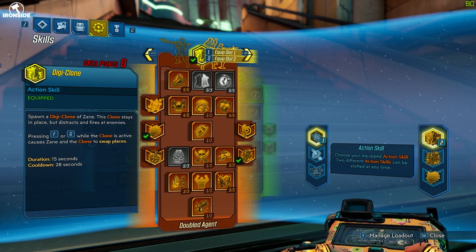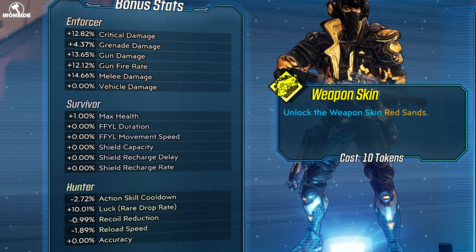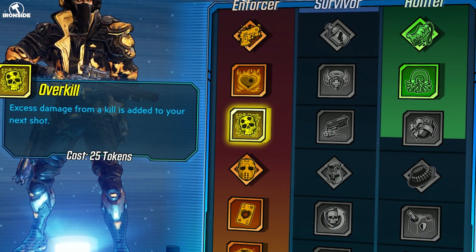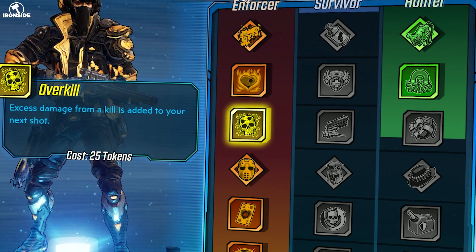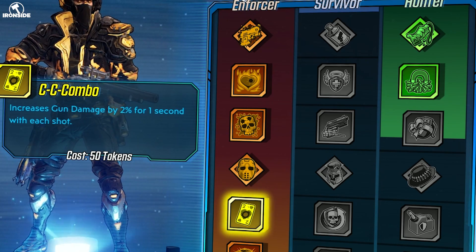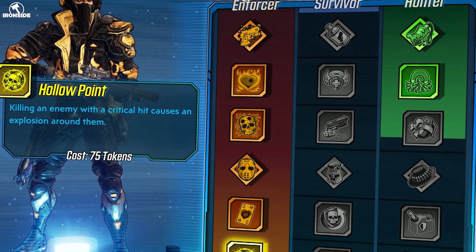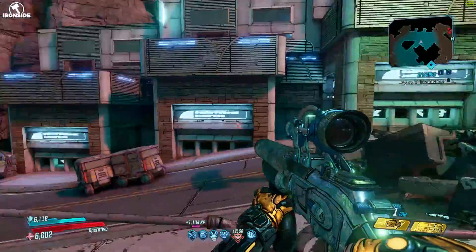Let's go over the Guardian skills, because I know that's very important as well. I've put points into critical damage, gun damage, fire rate, some melee damage, and most of my stuff into luck. I've put most of my points in Enforcer and a bit into Hunter. The key perk here is Overkill — any excess damage from a kill is added to my next shot, so if you completely one-shot an enemy the excess damage carries over. I've also got Topped Off, which increases gun damage by 2% per second with each shot, plus Hollow Point — killing an enemy with a critical hit causes an explosion around them.